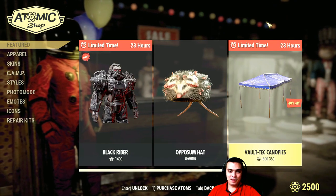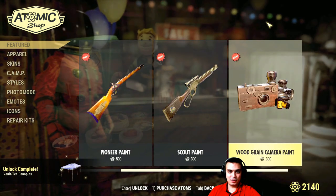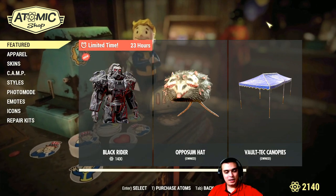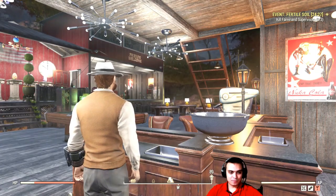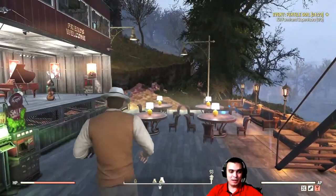That is definitely something I am getting. Let's double check there's nothing on the featured list — and there is not. So let's go ahead and navigate back to my camp and build it. I was actually waiting for it because I wanted to cover my tables over here.